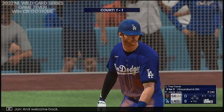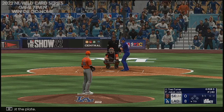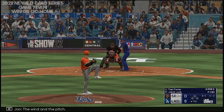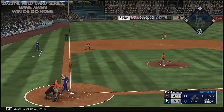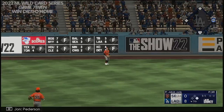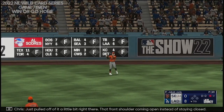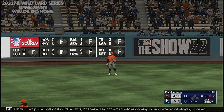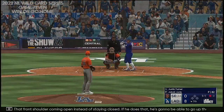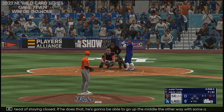Welcome back. Trey Turner at the plate. The wind and the pitch — in the air to left field, Peterson on the move as he glides back, makes the grab, one down. Just pulled off of it a little bit right there — that front shoulder coming open instead of staying closed. If he does that, he's going to be able to go up the middle and the other way with some authority instead of a fly out to left.